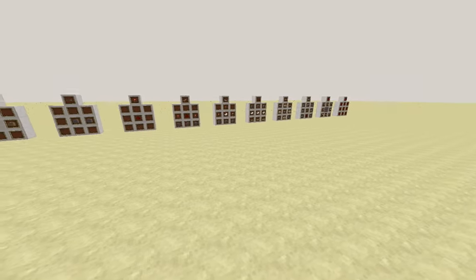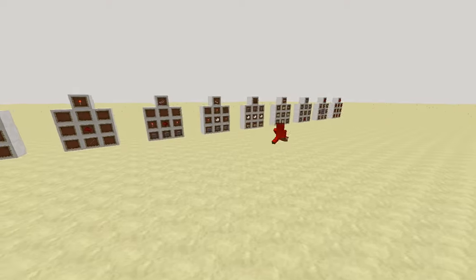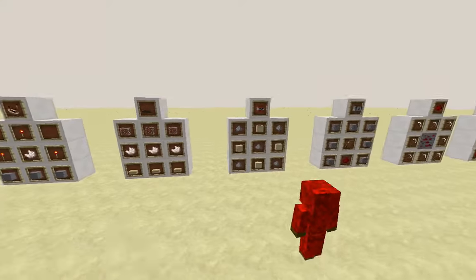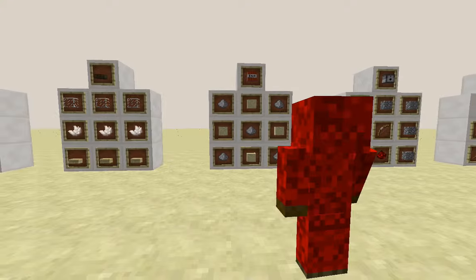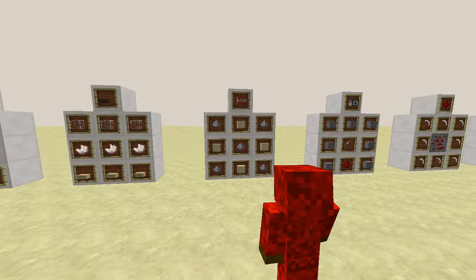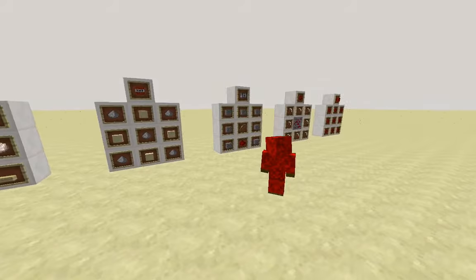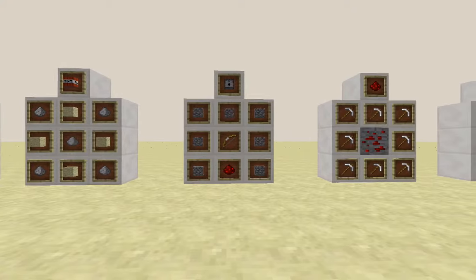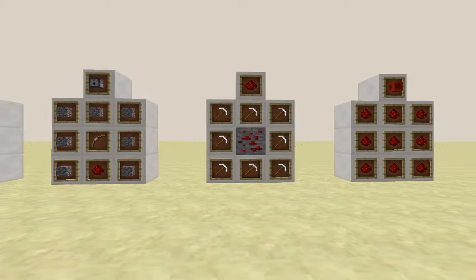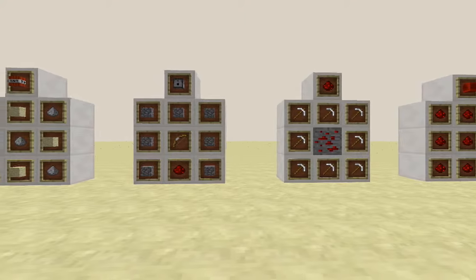Now this one is going to be done using buttons, so what you will need is TNT, which can be crafted, as seen here. You will need sandstone, or really any other block you can place buttons on. You will also need a dispenser, as seen, redstone, which is just an ore that you mine with an iron or diamond pick. You will also need a redstone comparator, as seen here.